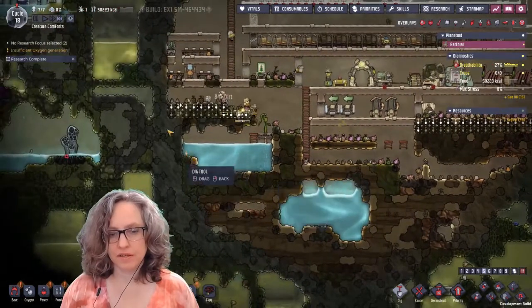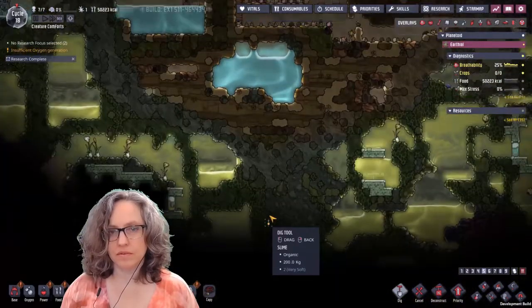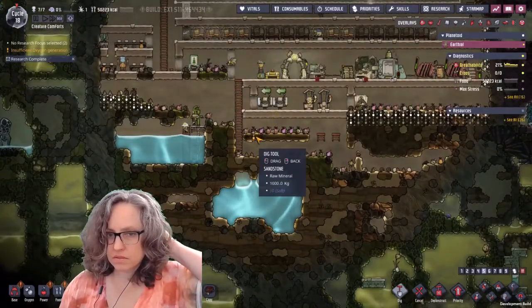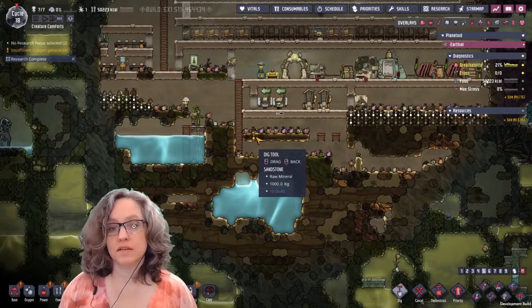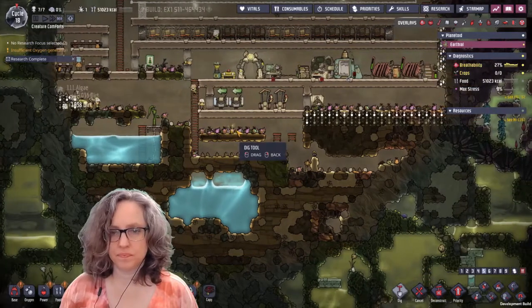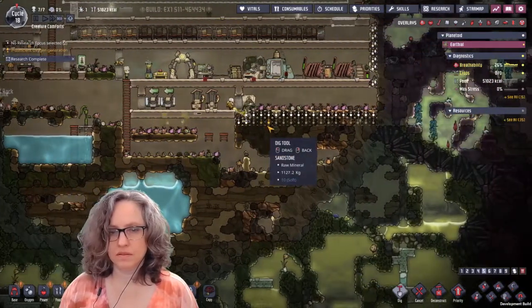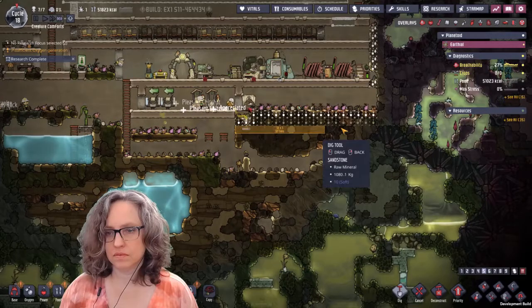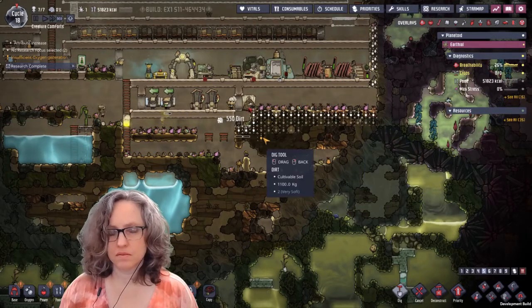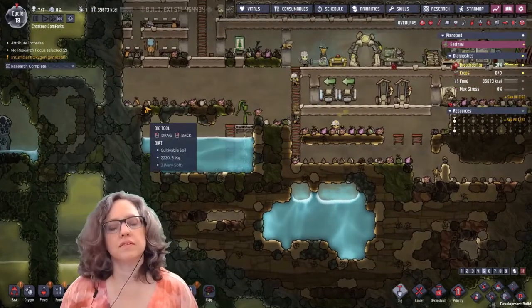Over here this will be a little bit annoying but we're gonna do it. I think I'm gonna put a water tank like here so we can continue down a little ways at least. I do like to stagger the ladders but this will be fine. How do I get rid of this crap?